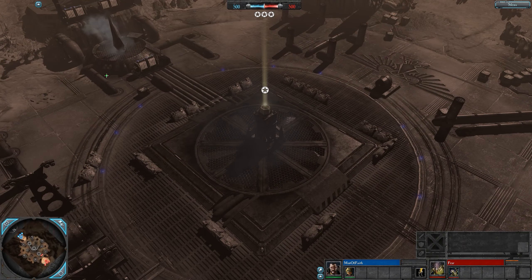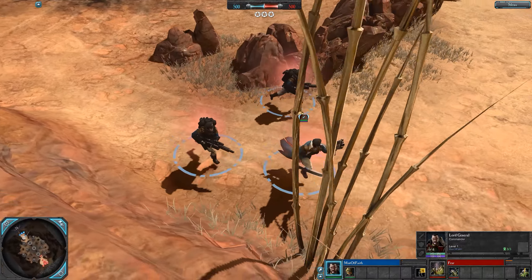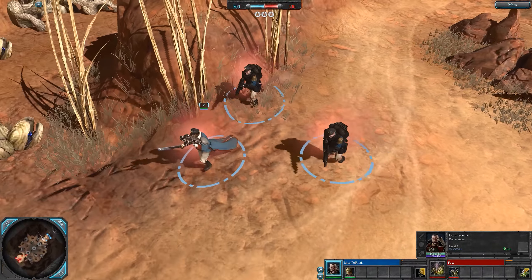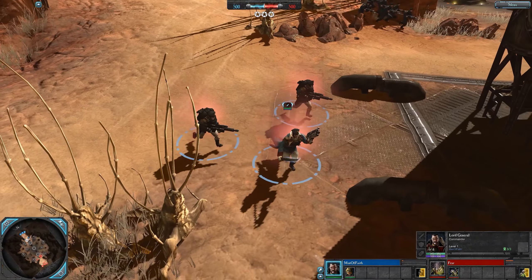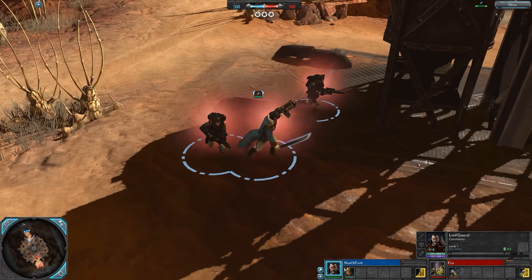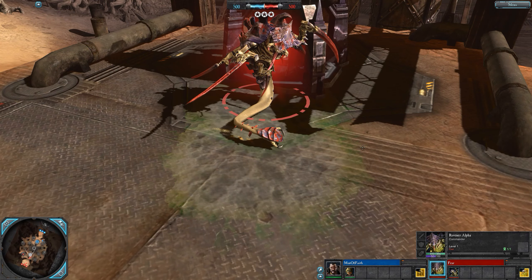Hey folks, 1v1 on Caldera Safari, blue side it's Man of Faith, also known as Tex, playing a Lord General. He fights range combat and begins with a retinue of stormtroopers he can add to throughout the game - really strong defense and support. This is the Mordian Iron Guard elite scheme.